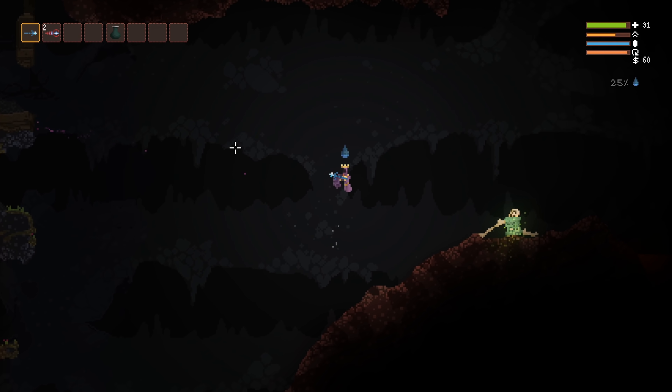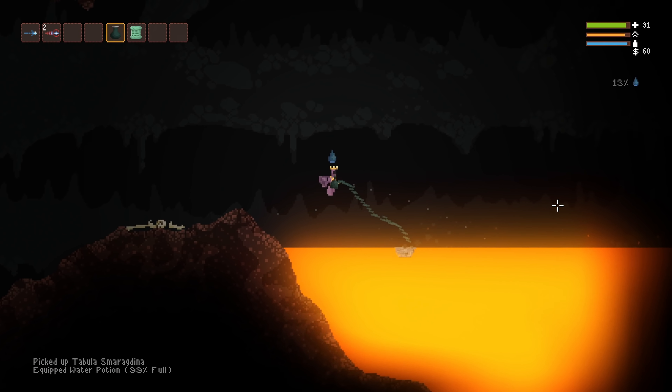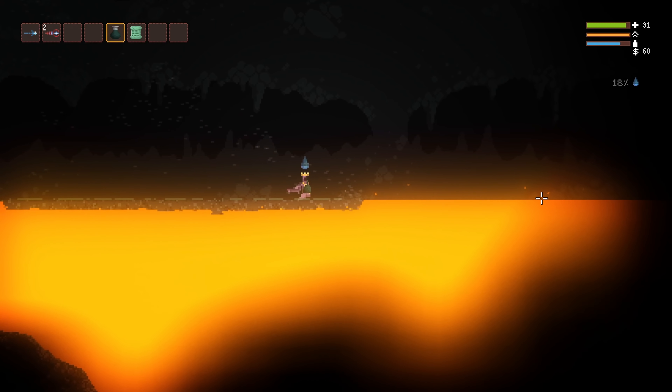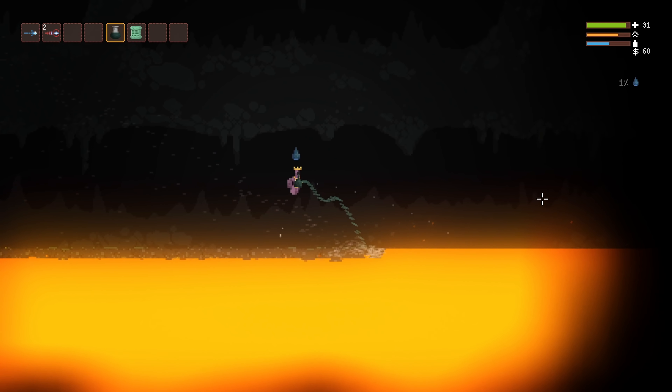You want to make sure you pick up the Tabulous Maragdina right here, and then the easiest way to get across the lava lake is by using water to create a bridge. Basically, the wand connoisseur's pathfinding AI is what we're going to be taking advantage of here.